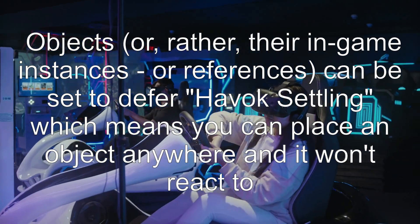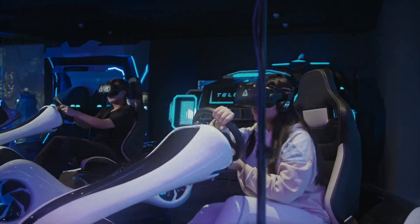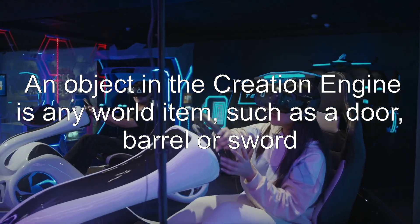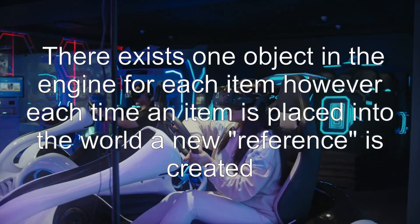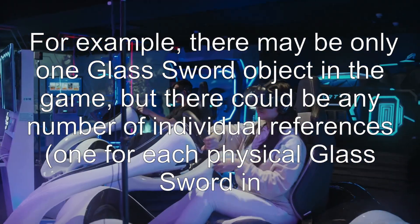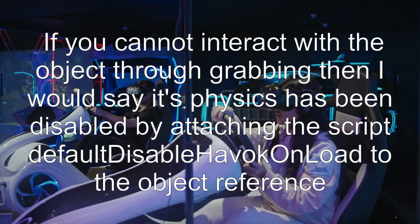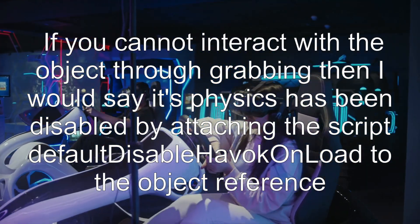Objects — or rather, their in-game instances, or references — can be set to defer Havoc settling, which means you can place an object anywhere and it won't react to physics until it comes into contact with another physics object, spell, or even the player or an NPC. An object in the creation engine is any world item such as a door, barrel, or sword. There exists one object in the engine for each item; however, each time an item is placed into the world, a new reference is created. For example, there may be only one glass sword object in the game, but there could be any number of individual references — one for each physical glass sword in the game, plus new references generated by leveled lists. If you cannot interact with the object through grabbing, then its physics has been disabled.